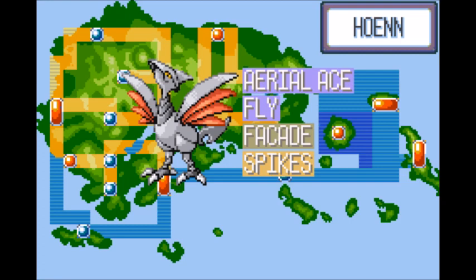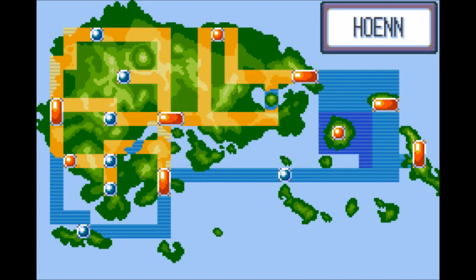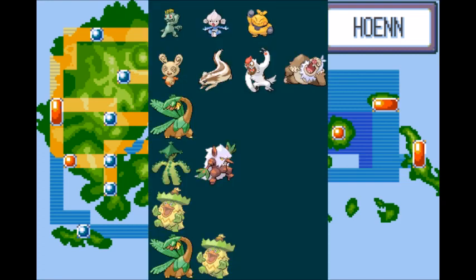Fly is backup in case Aerial Ace runs out of PP, and is also helpful for traveling to towns you've already been to. Facade hits very hard if Skarmory is paralyzed or burned. Spikes is support to slowly cut down stronger opponents. Skarmory will do best against Brawley, Norman, Winona's Tropius, Sydney's Grass types, Wallace's Ludicolo, and rivals' Tropius and Ludicolo.